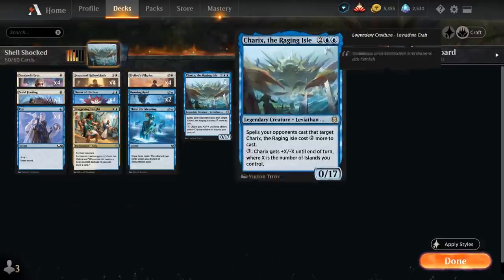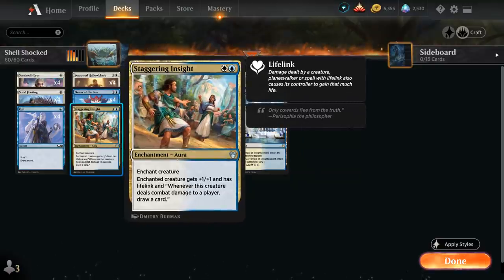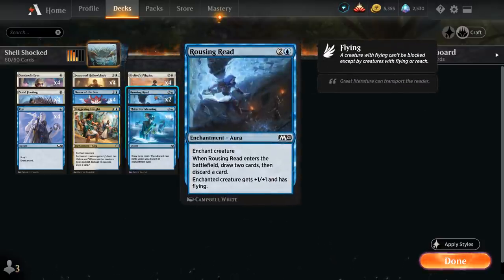If we put both on our Raging Isle, it turns into a 2/19 and attacks for 19 damage. If we want to reach around 20, we can add Staggering Insight for plus 1/plus 1 and Lifelink — and connecting with a player also draws a card — or we can give our Raging Isle Flying with Rousing Reed and plus 1/plus 1, so we can attack for 20 damage in the air.